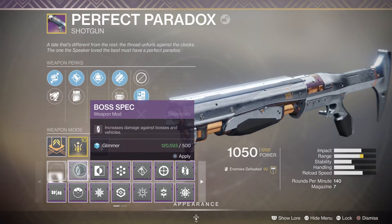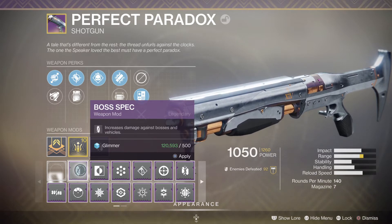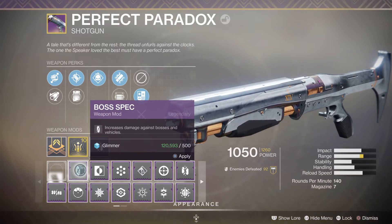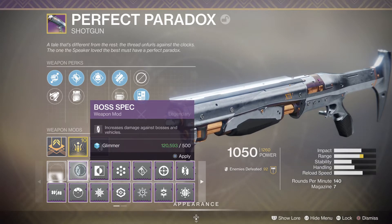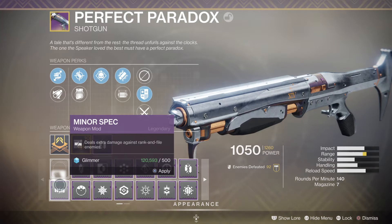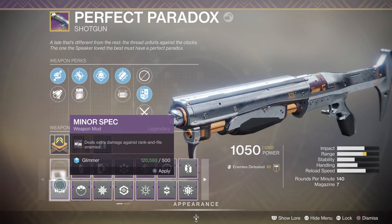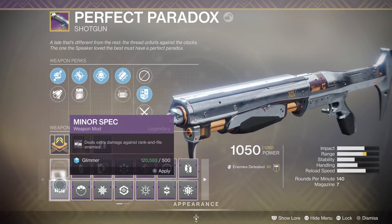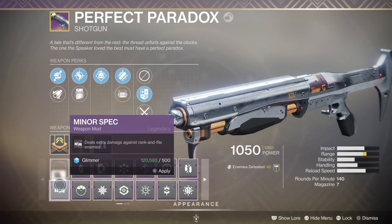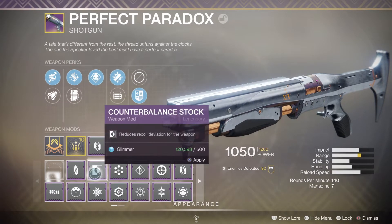Going on to the next level from that, you've got Boss Spec, which increases damage against big bosses and vehicles. That's more applicable to your heavy weapons - stuff you're going to save up for the end of a strike or a raid, not something you want on something you're going to use all the time. You also have Minor Spec, which I might put on an auto rifle, but it generally doesn't get that much use.